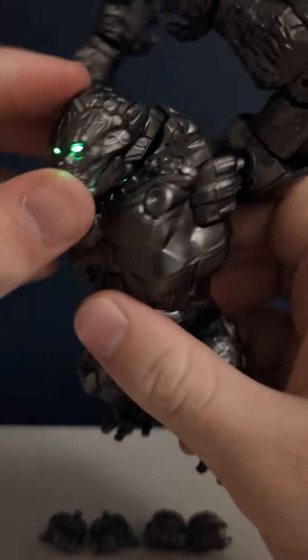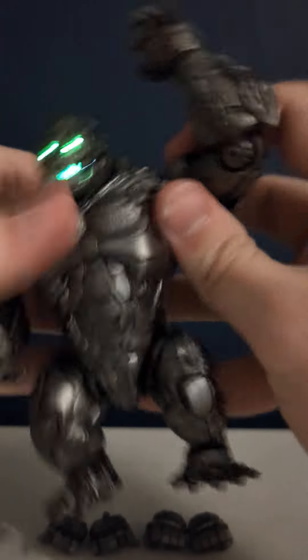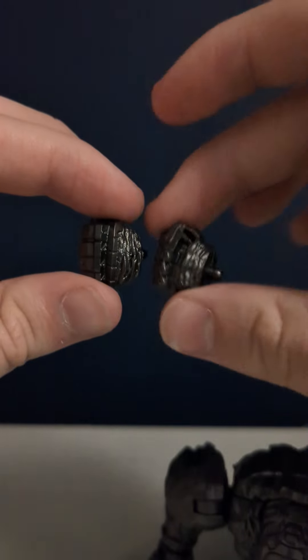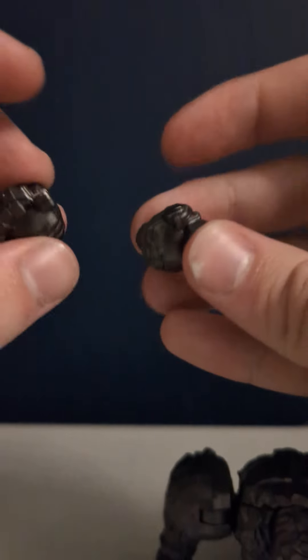So here is Optimus Uu'a'a in all his glory, and he is such a great figure. He comes with extra sets of hands, so we've got two fists in case you want him ready to fight, just like that, and he comes with — I thought they were thumbs up at first, but they're actually not.